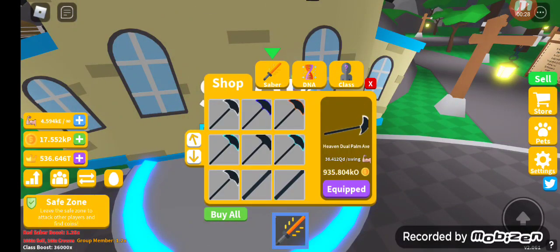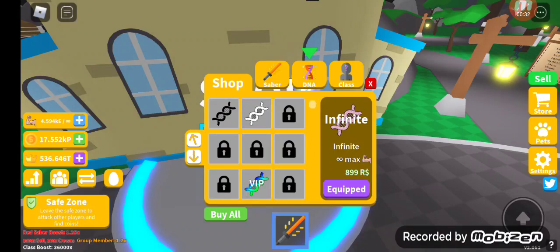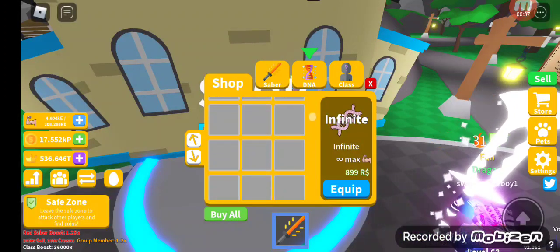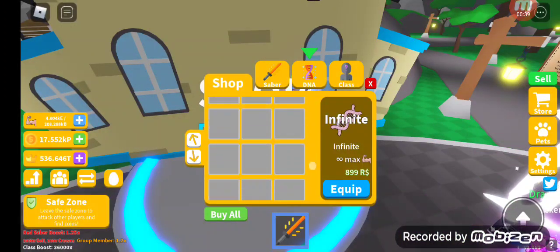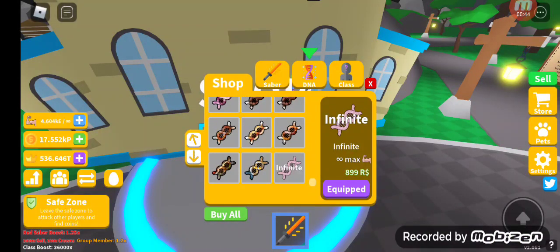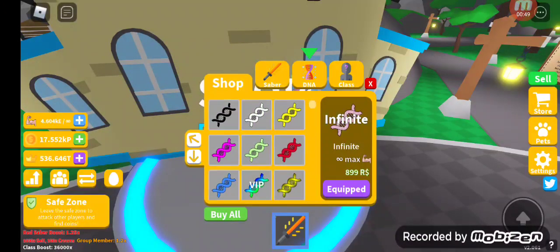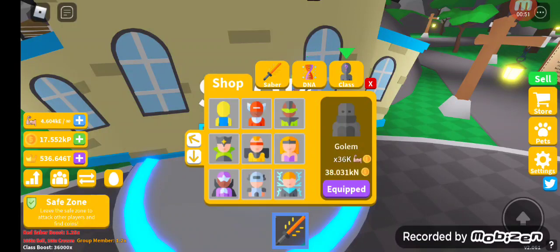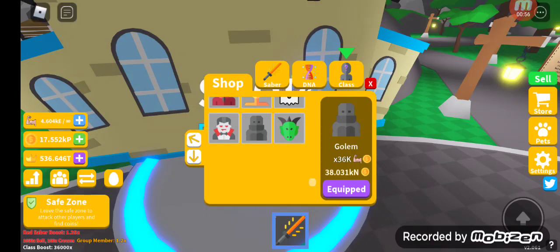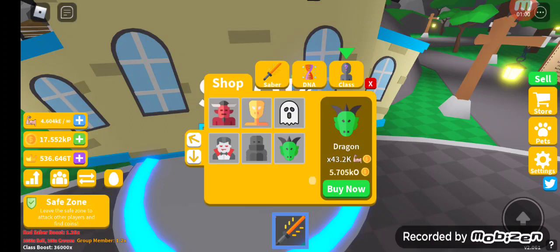So that's the max saber. Why don't I have DNA? That's weird — have they added new DNA? Normally I always get new DNAs. I don't know, let me just equip the infinity because we don't need the DNA, I just want them in my inventory for now. Let's have a look at new classes — just in case. Yes! What's that? Dragon!